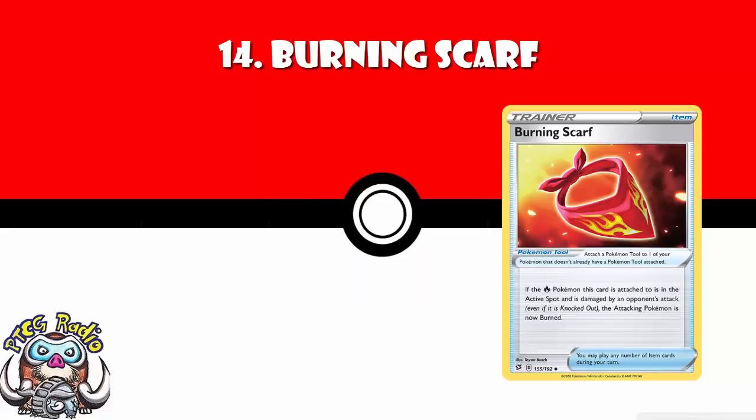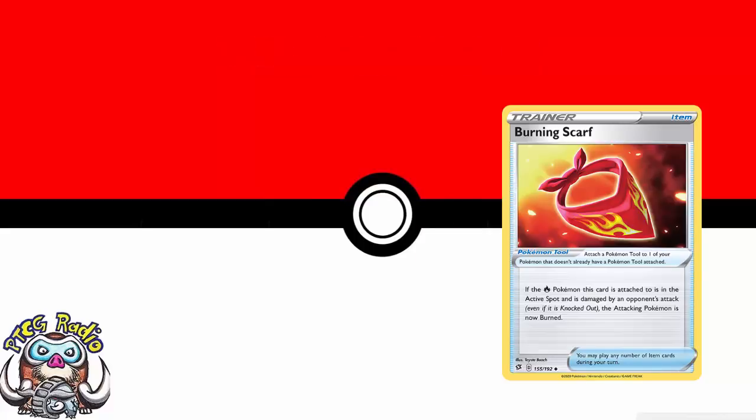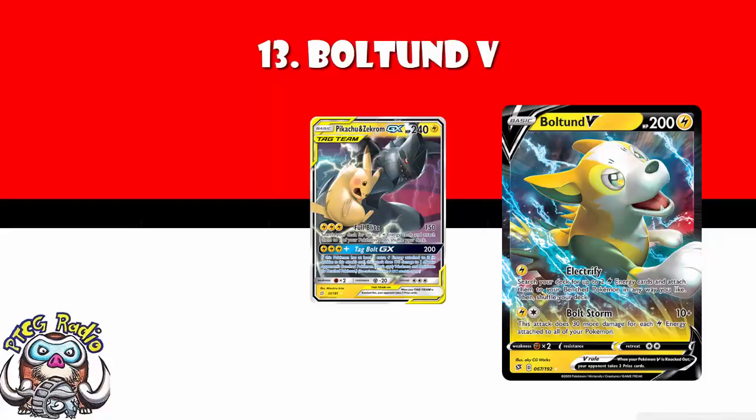In at number 13, we've got Boltund V. It's got quite a nice first attack: one lightning energy, search for two lightning energy and attach them to your Pokemon in any way you like. But far better here is the attack for two energy that does 10 damage base, plus 30 more for each lightning energy attached to all of your Pokemon. You can play it as its own deck and just try and get as much energy out as you like. Or you can play it in a Pikachu and Zekrom deck, and then as soon as there's enough energy on the field, you get to do huge damage, and life is good. Boltund's got legs — literally and metaphorically.